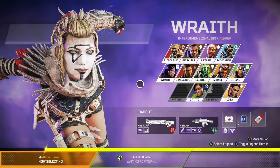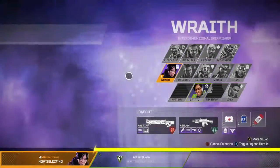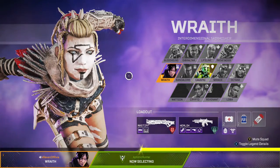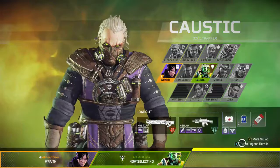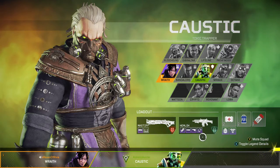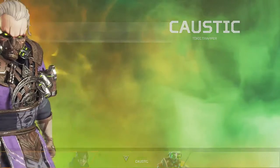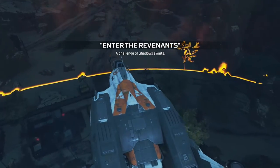So it can't be Wattson, can't be Revenant. I'll be Wraith — my main. Mastiff and Hemlock loadout. Starting with some better body shield this time, that's nice. That's a really big scope for the Hemlock — not my usual, but I guess you can single fire and it could kind of work as a sniper.